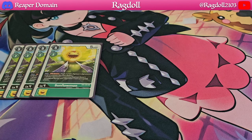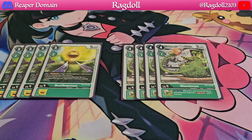To build up the synergy of digibursting and suspension, we're also going to be playing 4 copies of Weedmon. When this card is trashed due to a digiburst, you gain 1 memory, so we're focusing on maintaining memory and synergizing with digiburst. That's pretty much what you want — cards that play off each other. What I also like about Weedmon is that when digivolving into it, it only costs one, making it one of the best level 4's in green.